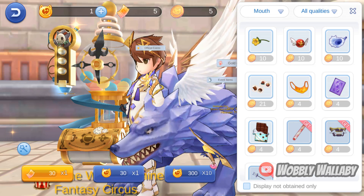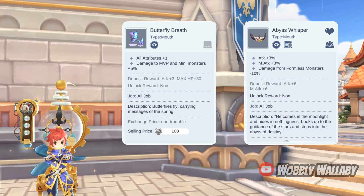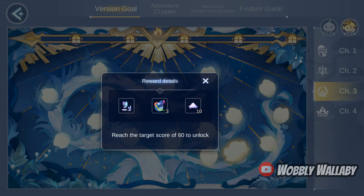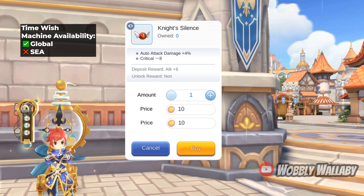Next are mouth items. The free-to-play alternatives are difficult for mouth items. The two generic ones I'm going to recommend are Butterfly's Breath and Abyss Whisper. Against bosses, Butterfly's Breath's plus 5% damage to bosses is really good — you can get this from doing the accolade quests. You can also use the Abyss Whisper for attack and magic attack plus 3%. The first time machine mouth item is Knight's Silence, which I saw used back in the day for auto attackers, though personally I haven't seen it used much anymore so I would be a bit cautious when buying this.